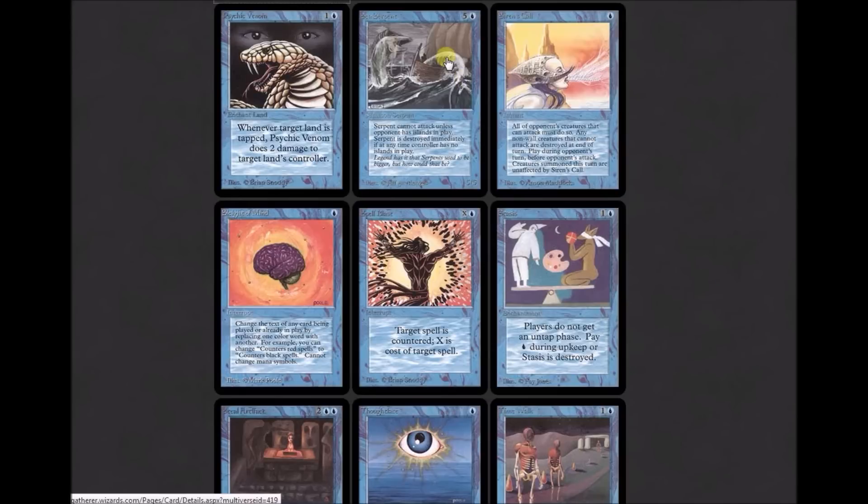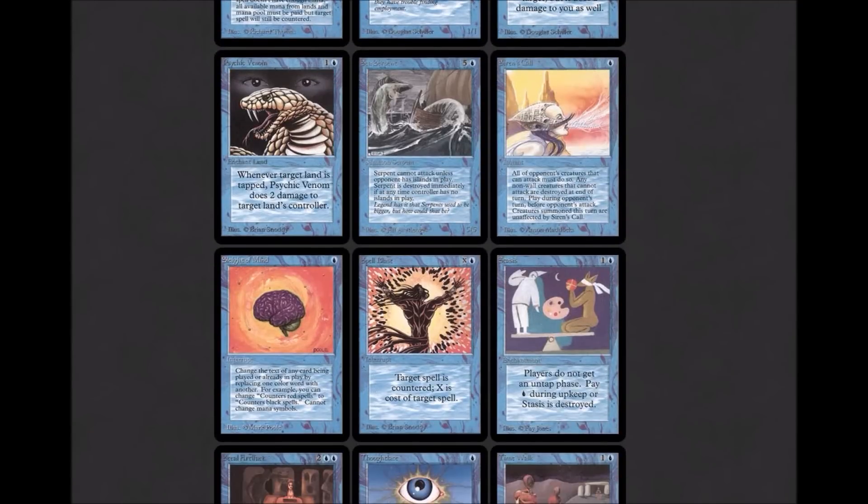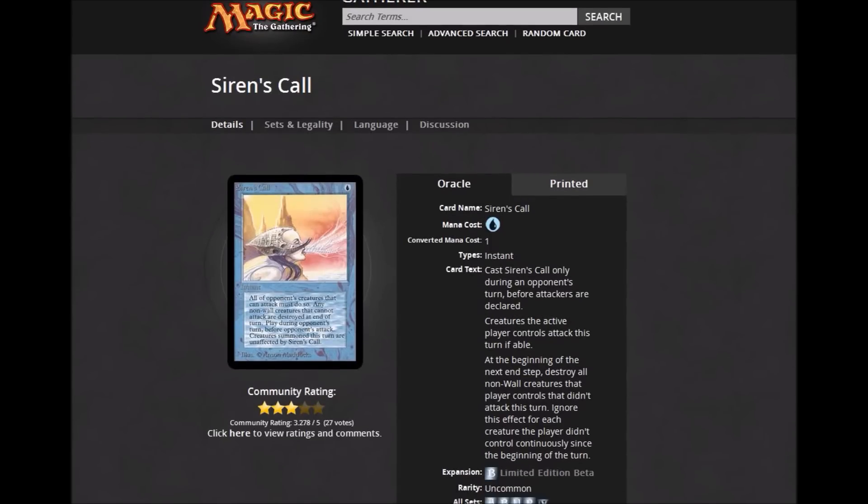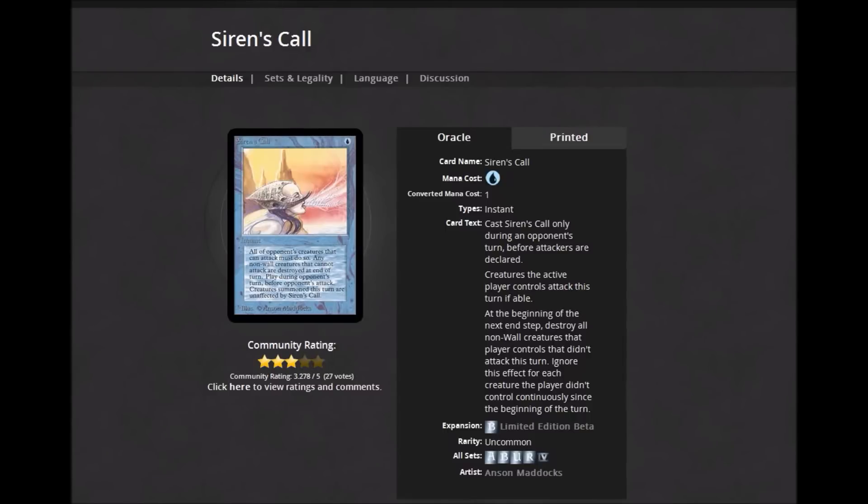Sea Serpent is a 5/5 for five colorless and one blue with islandwalk — a vanilla creature with a drawback at seven mana. Siren's Call oracle text: 'Cast only during an opponent's turn before attackers are declared. Creatures the active player controls attack this turn if able. At the beginning of the next end step, destroy all non-wall creatures that player controls that didn't attack this turn. Ignore this effect for each creature the player didn't control continuously since the beginning of the turn.'